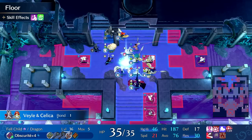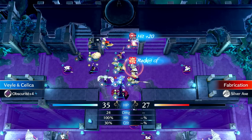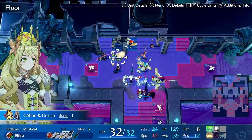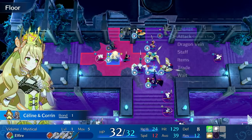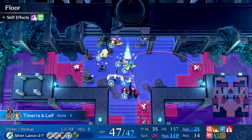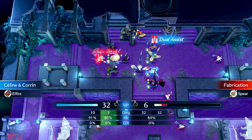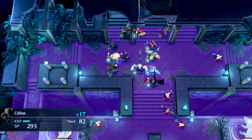Another thing you can do to manipulate RNG is to attack with a different unit first. She got a crit — look how much XP she got from that. Now we'll go for the attack. This guy has a spear so range doesn't matter. Let's do this the old-fashioned way and set up linked attacks — this is the Three Houses method. Maybe I can increase my accuracy. I like 91 better.